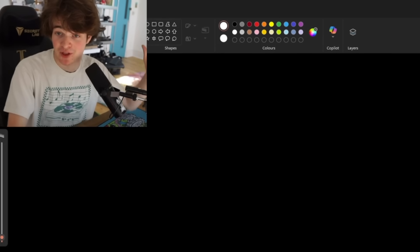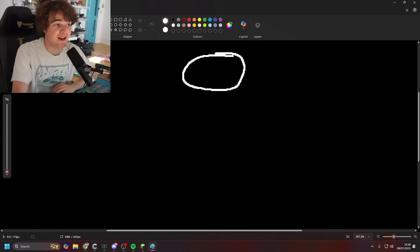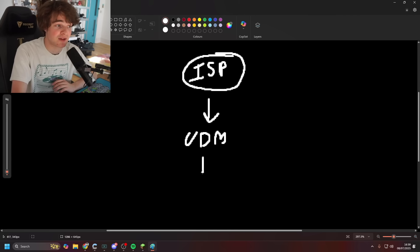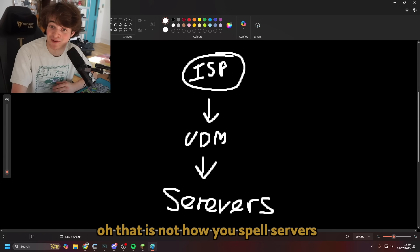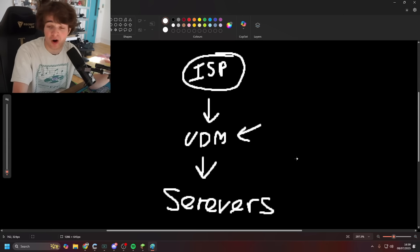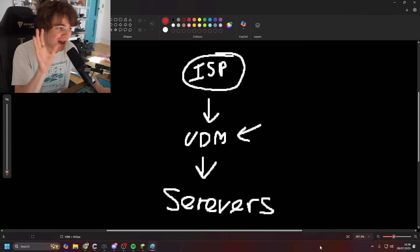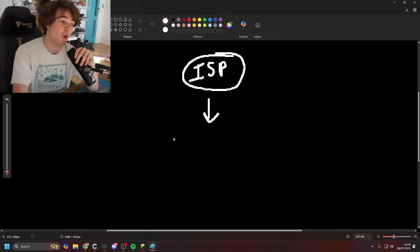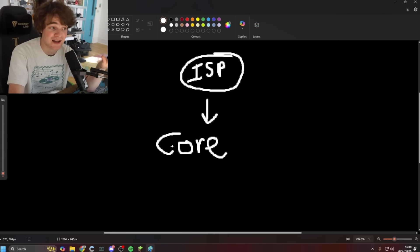Let me explain where the mini PC comes into all of this. I jumped over to the PC to do a little diagram. Right now I have my connection from my ISP going directly into the UDM, and then the UDM goes to downstream switches which connect to the servers. All of the calculation is happening on the UDM, which is therefore maxing the CPU out to 100% basically all the time — that setup sucks.